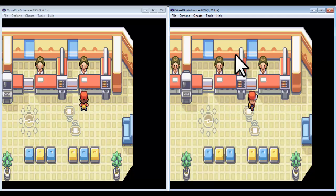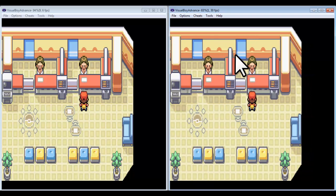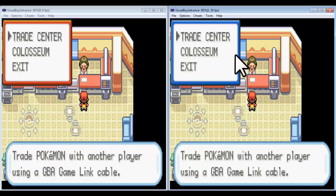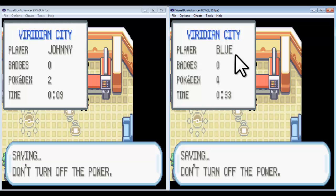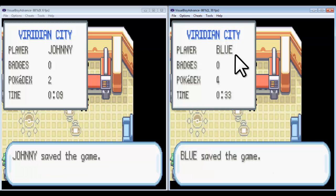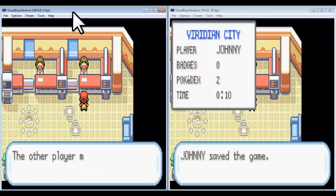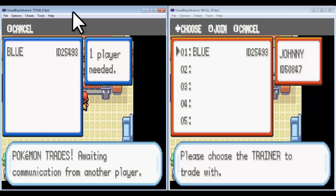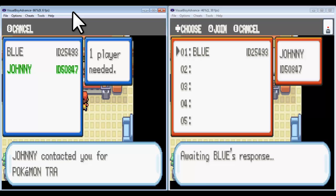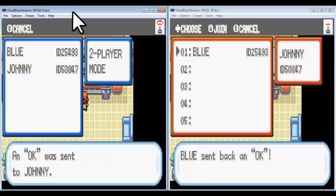What you want to do is have both games interact at the same time. Select trade center. Save the game on both. I had a bunch of technical difficulties and I realized my wireless settings were not connected — make sure you keep those connected so every time you retry, make sure that you connect them. Blue wants to trade with Johnny — accept, yes.